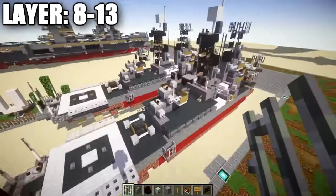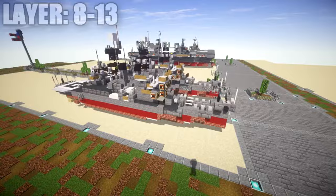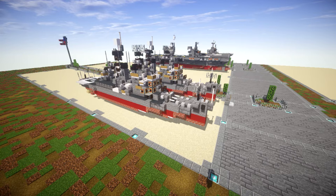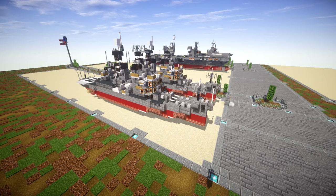And that wraps up the tutorial for the USS Oklahoma City CLG-5 Galveston Class Guided Missile Cruiser. Hopefully you enjoy this tutorial and are able to put it to good use. If you use this design, please give proper credit to my channel or this video. A big special thanks to Patreon supporter Derek Frost-Westbrook for making this tutorial possible — feel free to check my Patreon page, link is in the description. Thanks so much for watching — don't forget to like, comment, and subscribe. This has been ScareTable4, and I'll see you next time.